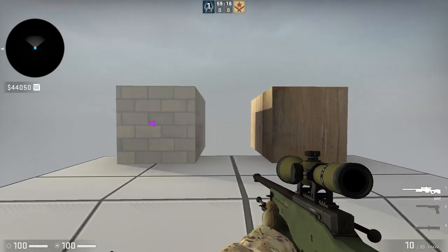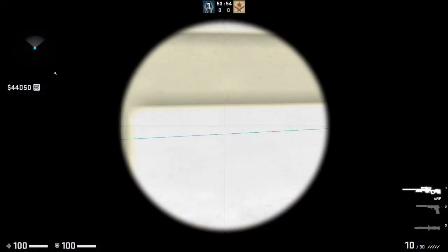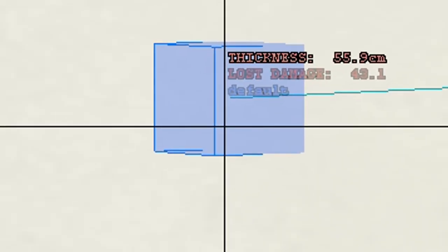As soon as we turn on the penetration setting, it gets a bit complicated. There are still the two big cubes, which I'll call the impact cubes. This time they have some fancy text around them, which includes the type of material the bullet hit and will travel through, the distance traveled in the air before hitting the surface, and the bullet's damage. Next, this line is the path of the bullet as it goes through the material. Finally, when the bullet exits, there's what I call the baby cube, which represents where the bullet left the object, along with the distance it traveled inside the material, the damage lost, and the material the bullet is hitting while exiting.